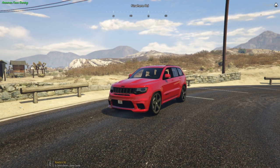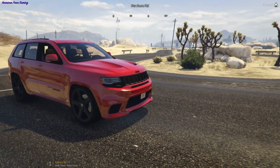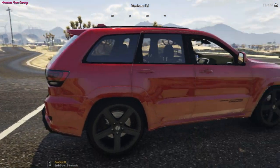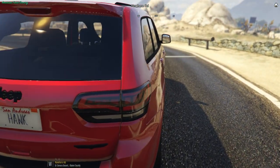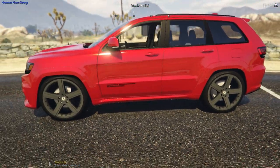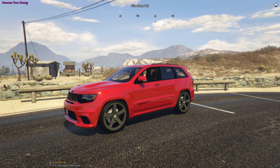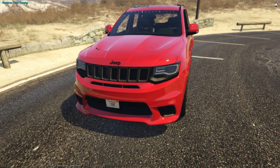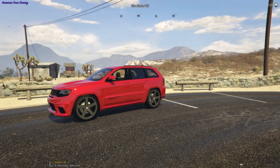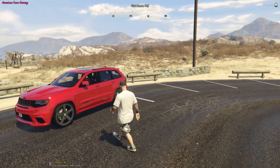What's going on guys, Ghost here. Today we're back in GTA 5 playing on American Force Gaming. I got the Jeep, I got the SRT8. Now if I'm not mistaken, I do believe this is the supercharged one - it's called the Track Hawk. But you know what, we're gonna call it the Hulk because the license plate don't lie. Character's all decked out.